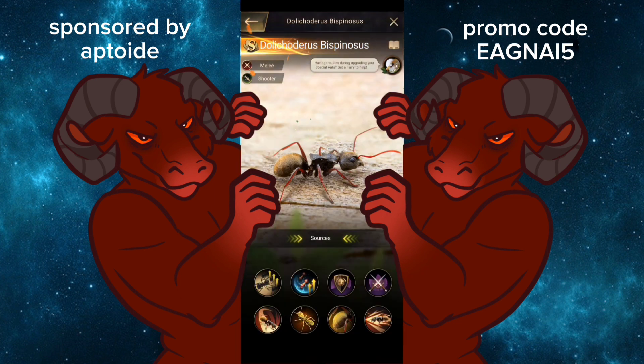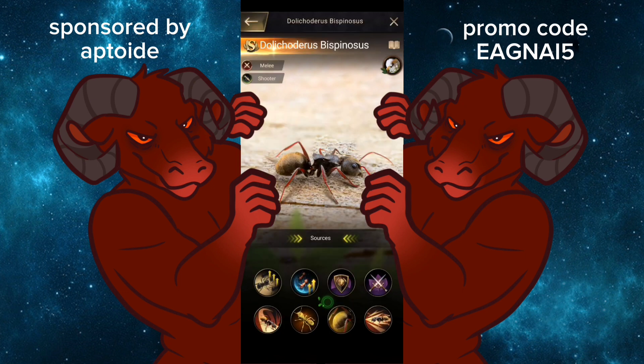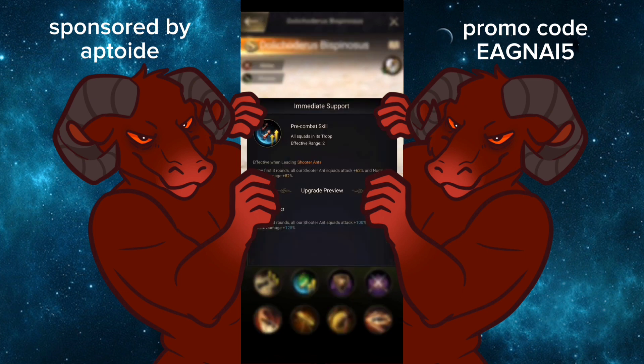Alright, let's go into the next one — moving to some shooters. I'll just say Jala Dolly Chodorus Bisponuses or something — I don't know. The first skill is normal: effective range of two, in the first three rounds, all of our shooter and squads attack plus 100%, normal attack plus 125. So that's kind of like a Nimble Tree Ant or a Crimson Pearl — being able to boost the attack. Decent for PvE, but PvP is kind of a meh without that combat speed.